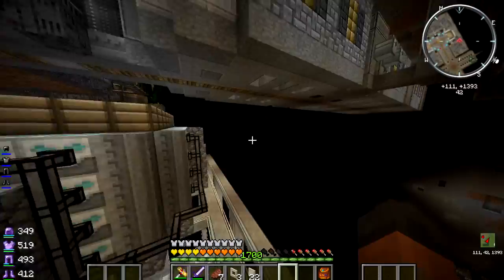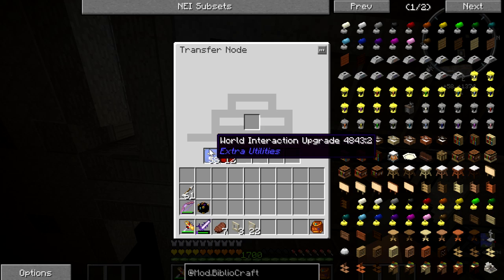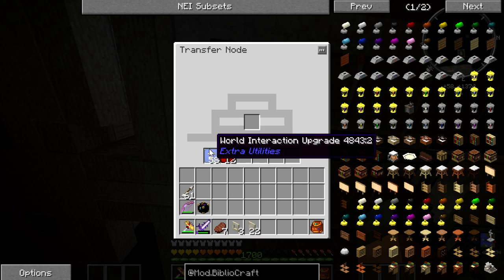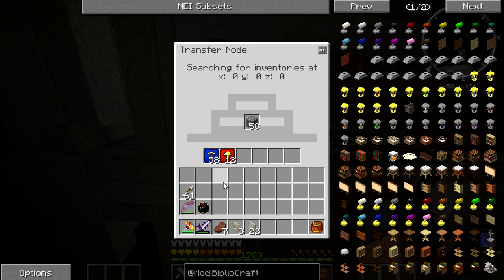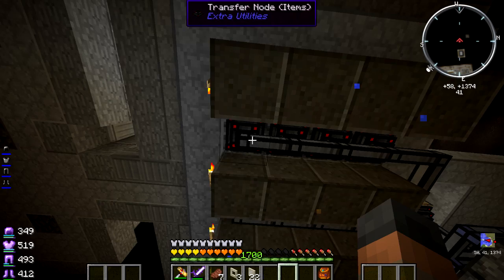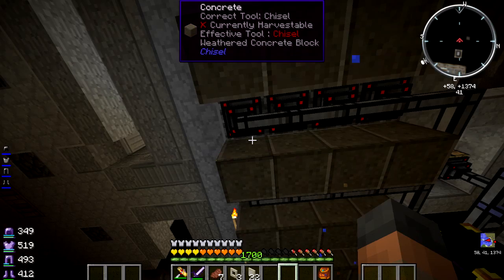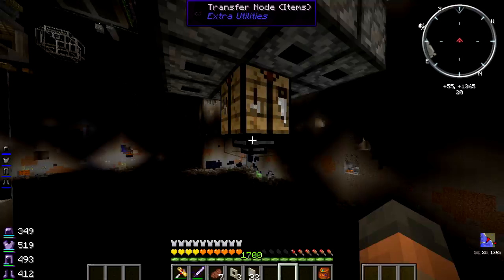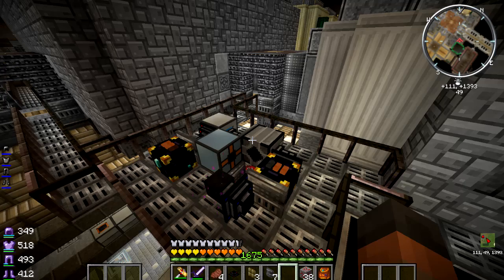The mod author of Extra Utilities posted an image saying you can actually put more than a stack of world interaction upgrades in. Previously we thought a stack meant 64 at a time, but you can put a whole row and it will generate those every tick. I don't have the resources just yet, but we can seriously upgrade this thing over time. We've almost got one stack and there's room for another four, so we can multiply the speed by like 400%. That means we get more Bedrockium quicker — we've got seven of those already, which is pretty cool. I really need to put an ender chest on there to automatically send it to a chest. Right, I'm going to make that quarry and the fortune pick system and be back in a moment.